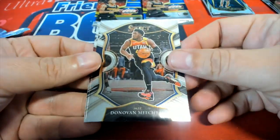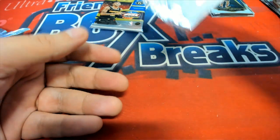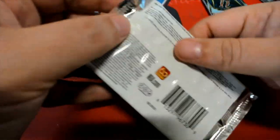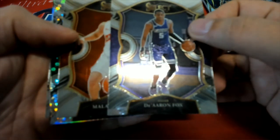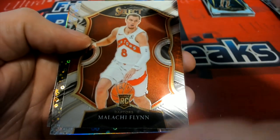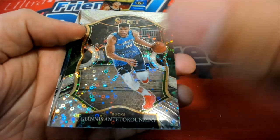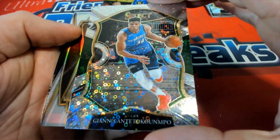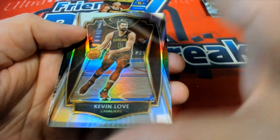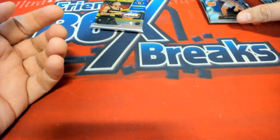There's another D-Mac. Alright, here we go — we got a De'Aaron Fox, a Malakai Flynn Rookie. Nice Prism right there — that's a good one to have. Here's a Kevin Love Premier Silver, and a Pistons Rookie, Killian Hayes.